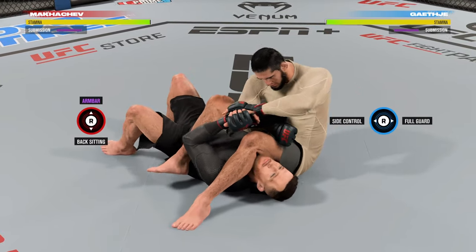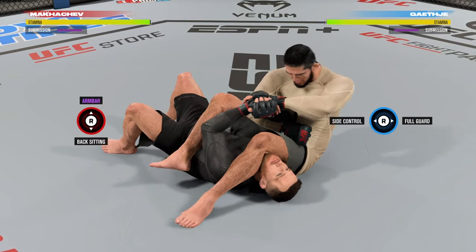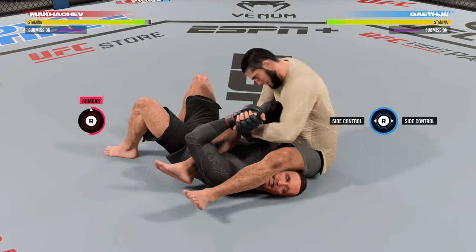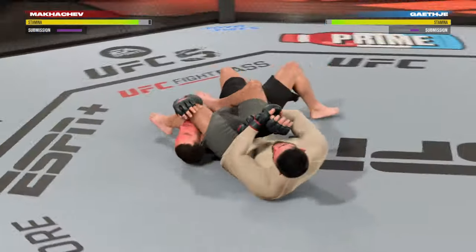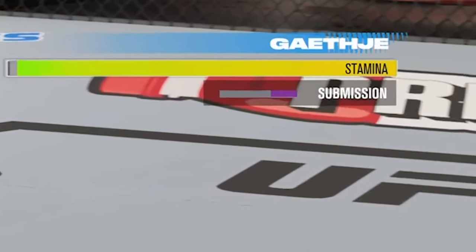In the setup position you have a couple of options: you can transition to backside, which is another dominant position, or you can select arm bar again to try and finish the submission. Let's try that. You can see that Gaichi didn't tap out, but his submission health bar has gone down.